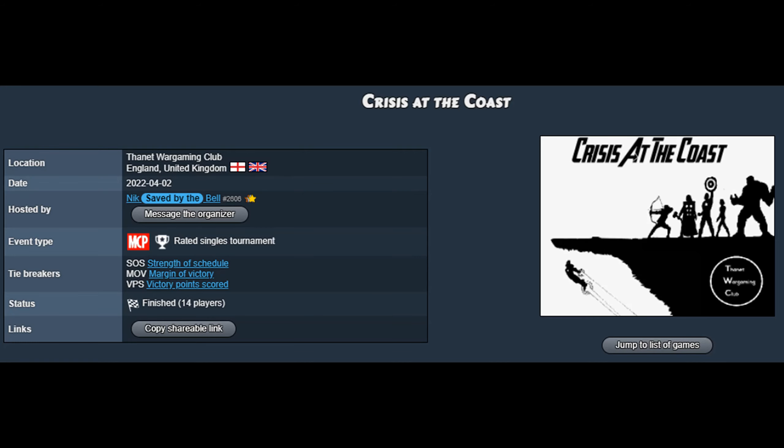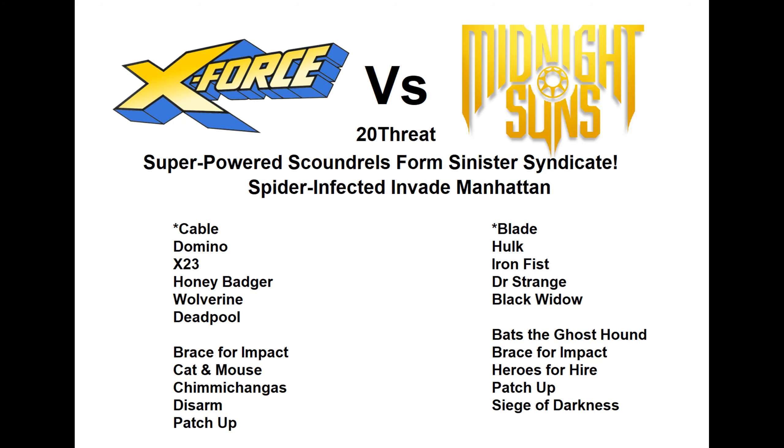Hey everyone, Scapegoat Stephen back with another Marvel Crisis Protocol report. This is the second round top table from our event that we ran a few weeks ago on the second of April. This is another Midnight Suns game, although it's a different player this time. On the left of your screen you have Fergie running X-Force, and on the right you have Kieran running Midnight Suns — quite a different list to the first game.